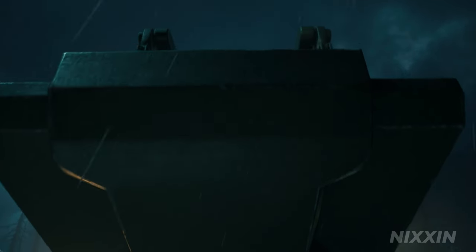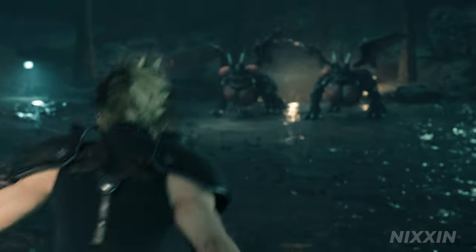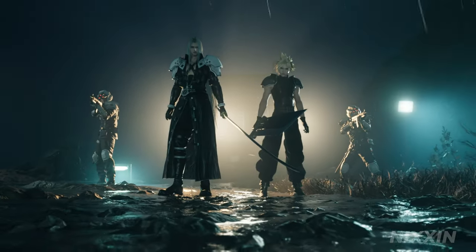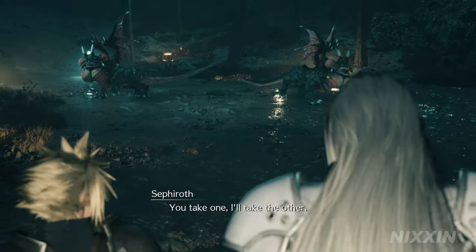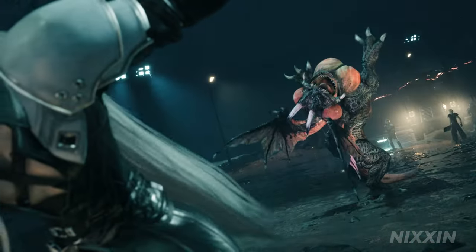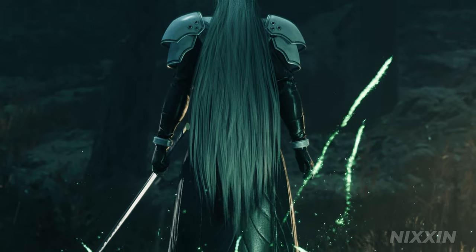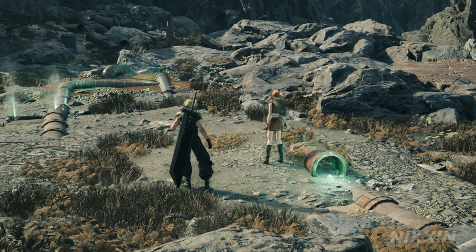The combat in Final Fantasy VII Rebirth is a huge improvement on its predecessor, but it can also be quite overwhelming, especially for new players. Each main character has quite a unique playstyle, and knowing the basic mechanics and mastering their ability combos is essential to enjoy the game. Hello gamers, this is Xin. In this series, I will walk you through the details of each character's combos and abilities to help you take on the most challenging fights in this game. Today, we will be talking about Tifa. Let's begin.